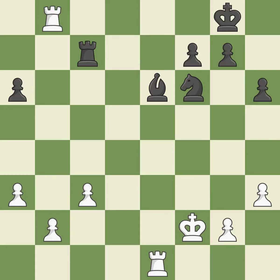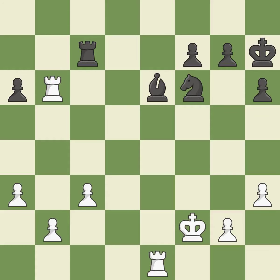This misses an opportunity to threaten winning a pawn — it is an inaccuracy. This steps away from the checking rook — it is best. This threatens to create a passed pawn — it is excellent. This moves the pawn to safety — it is best.